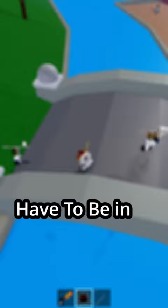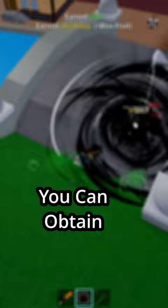Today I'll show you how to change race without spending Robux. To unlock this option you have to be in 2nd or 3rd sea, have 3000 fragments, and talk to Tort. You can obtain fragments from raids and special bosses on the map.